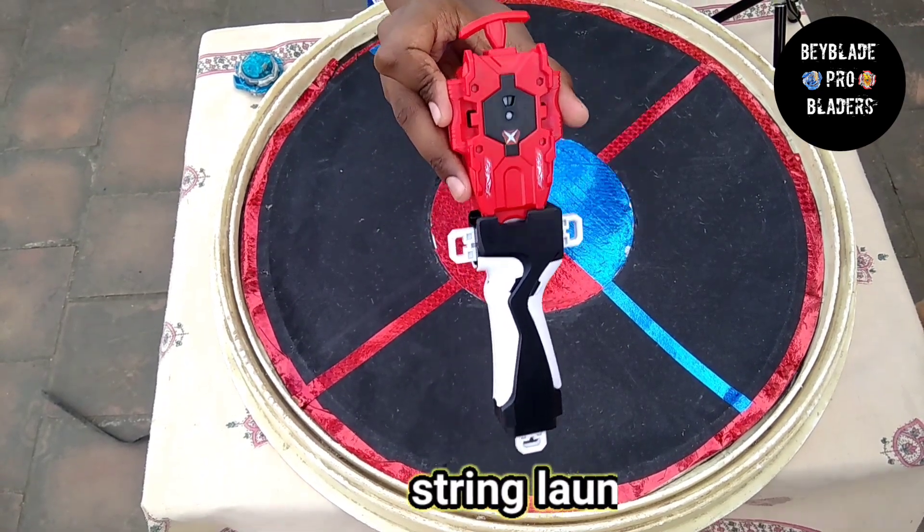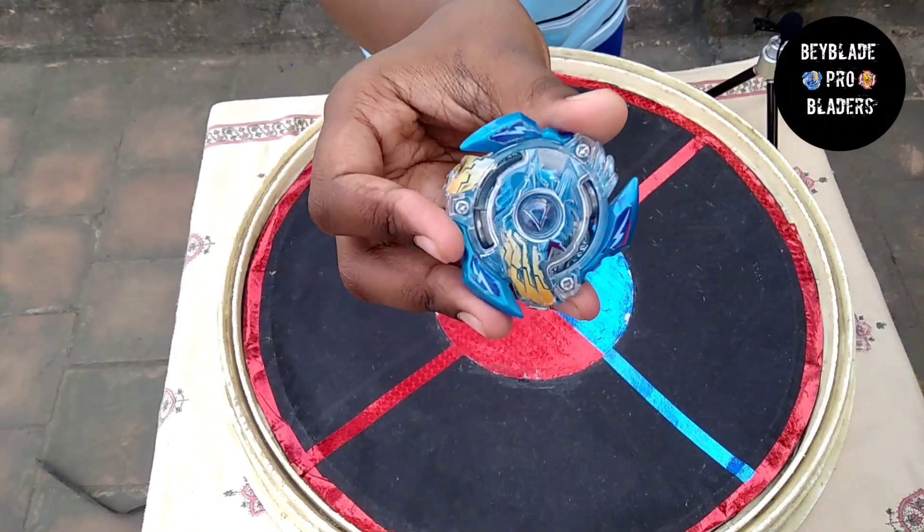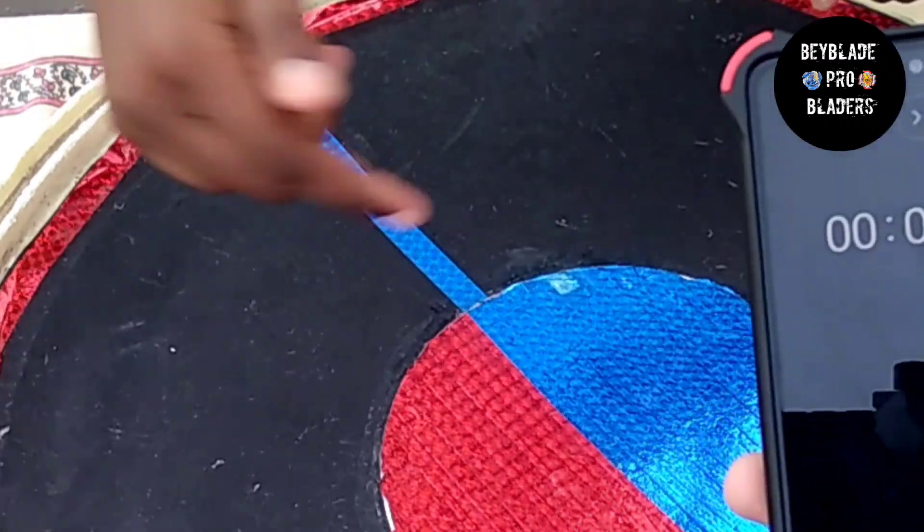Let's go to the Sting Lancer. I'm going to use the Brae Blade and the Vettri Wall Red. This is an attack type. I'm going to go to the battle. Now let's start the battle.